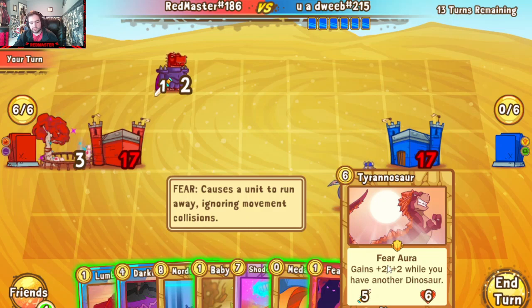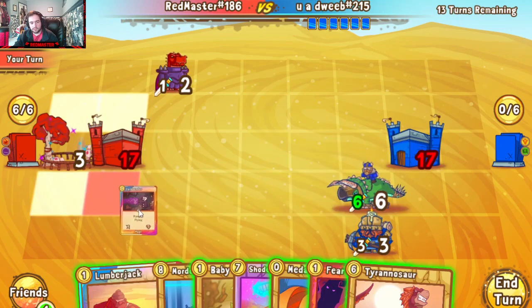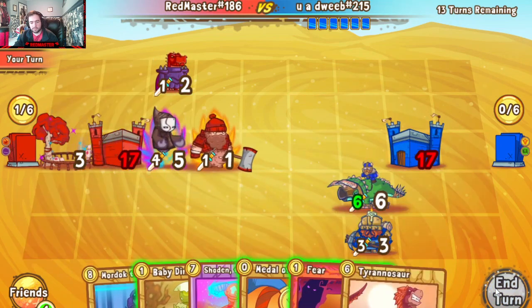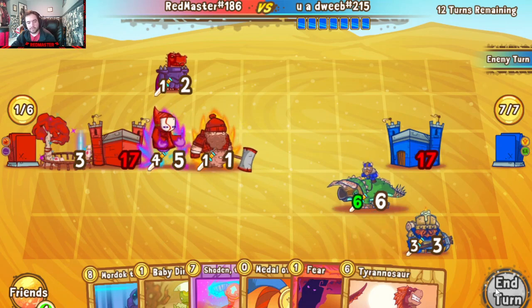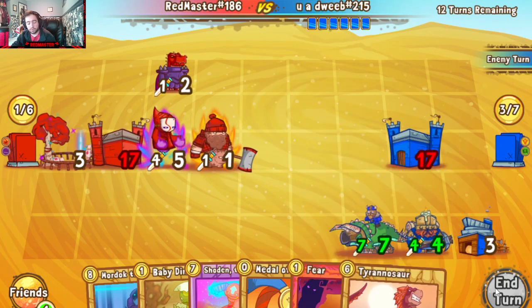This very well might be one of those Dwarven decks. So maybe I'll just put out Darkbender and Lumber for now instead of going for T-Rex baby — probably isn't the move here. We'll just set up more threats to keep him threatened. More threats to keep — yeah okay, I english speak good.